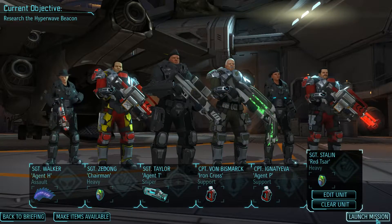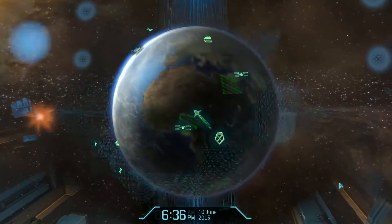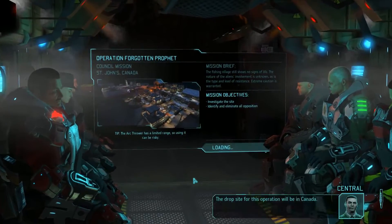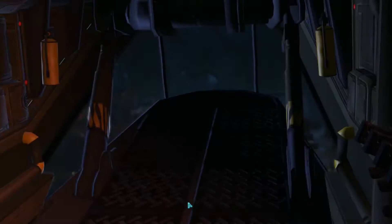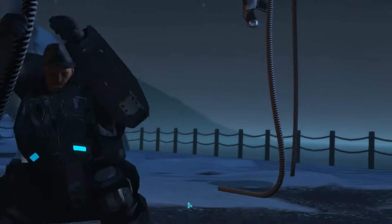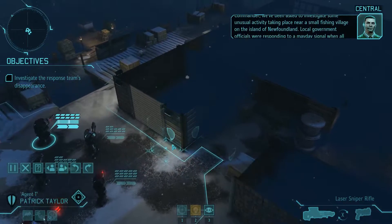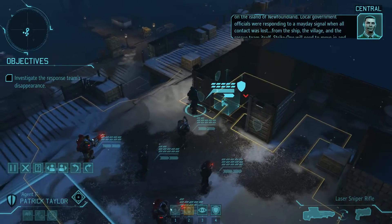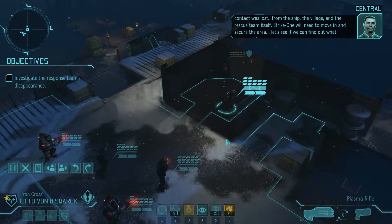We now return to Let's Play XCOM. I'm thinking this is the Chrysalid mission. So our advantage here is that we do have some plasma weaponry now. We're asked to investigate some unusual activity taking place near a small fishing village on the island of Newfoundland. Local government officials were responding to a mayday signal when all contact was lost — from the ship, the village, and the rescue team itself. Strike One will need to move in and secure the area.